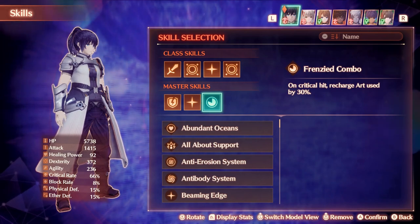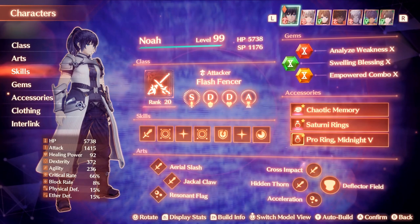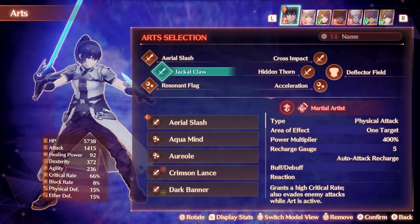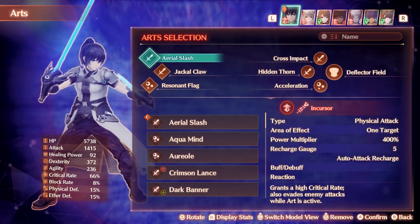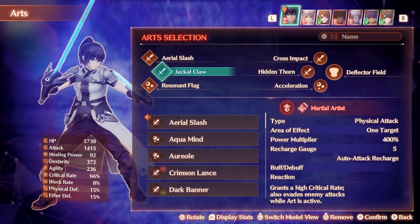Essentially, if you have increases to recharge via Protector's Pride or buffs, you will now be able to get more back. For instance, if you have 100% Art Recharge, then on every crit you'd recharge 60% of the art instead of only 30%. This is very significant because on Kevesi classes, there are two important Master Arts — Aerial Slash and Jackalclaw — both of which have high crit rates and evade attacks while active, meaning you can crit pretty consistently with them.